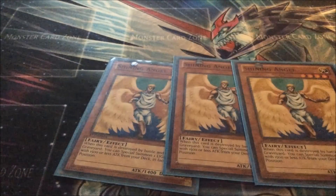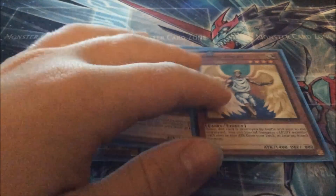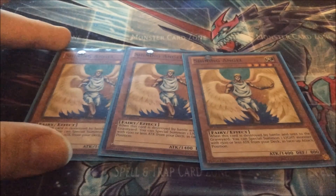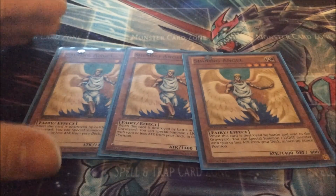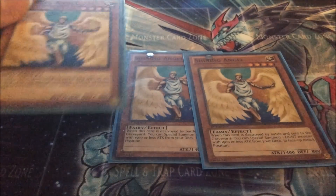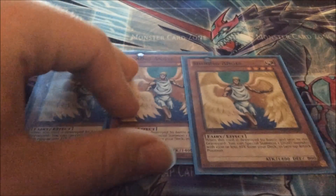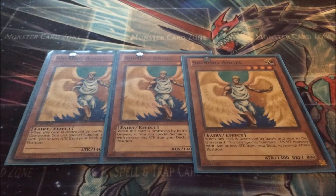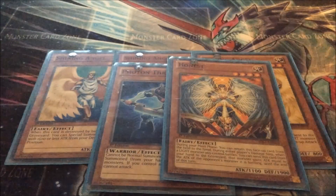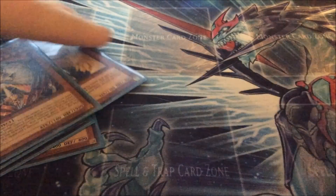Next up is three Shining Angel. Shining Angel's really good because your Deneb and Vega are both under 1500 attack. Which means you can crash into it if you want to get a plus — crash, get your Deneb, get its effect, attack over, whatever. It's also Light, so it works with the deck. Then I've got one Photon Thrasher and one Honest, because everything in here is basically Light, except for the next couple of monsters.